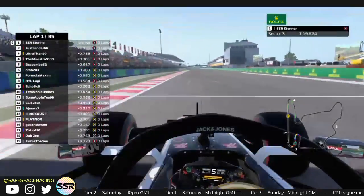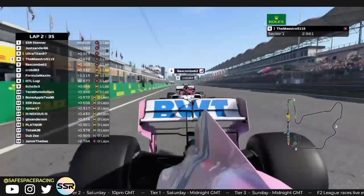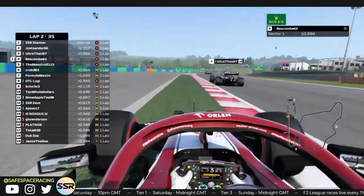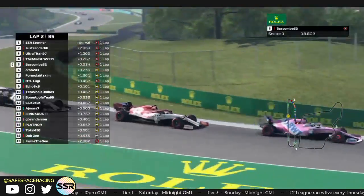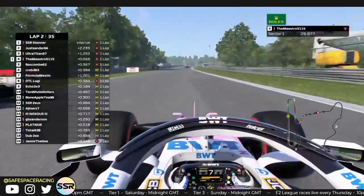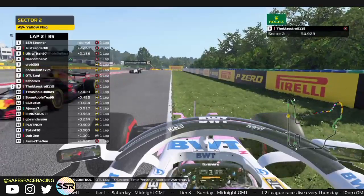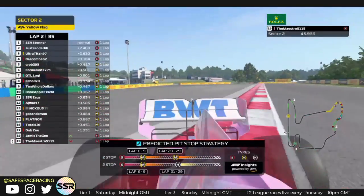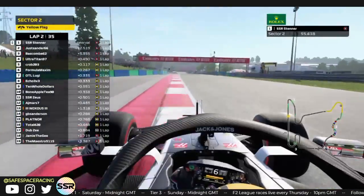Coming through turn 16 for the first time and across the line — Stenner P1, Sanders P2. There's a long train of cars here. A Racing Point is trying to break the slipstream of Bascome going around the outside of turn 1 — he runs a little bit wide and loses the spot. Now Maestro and Titan are going side by side using overtake into turn 6. They go side by side into turn 6 — and there's contact. Maestro spun right on the path of all these cars. Luckily he was ghosted, but turn 6 is just not an overtaking place, and now Maestro spins again — his tires are absolutely on fire.